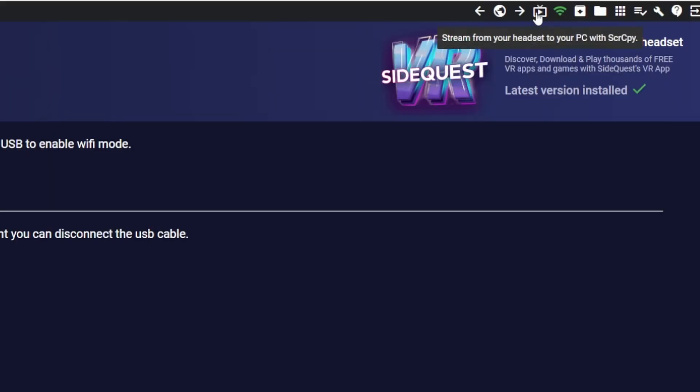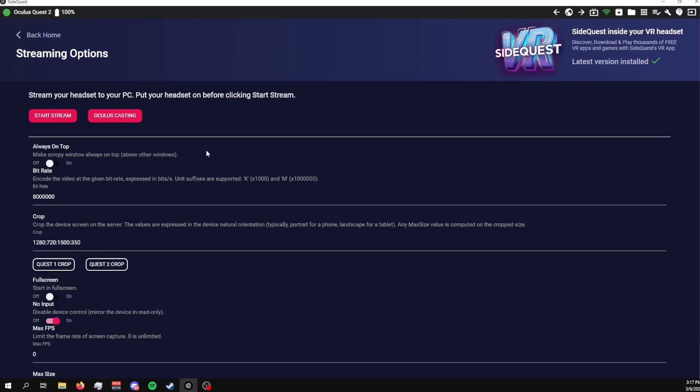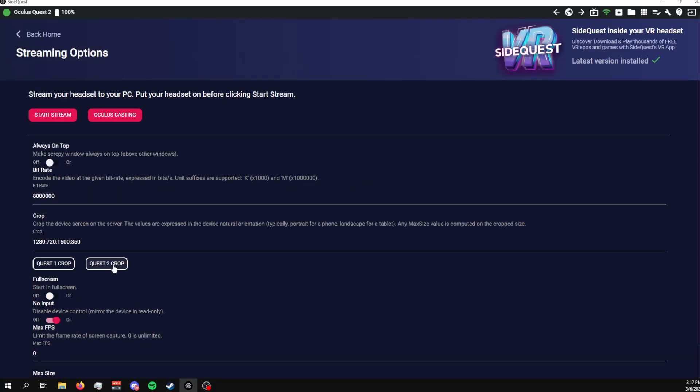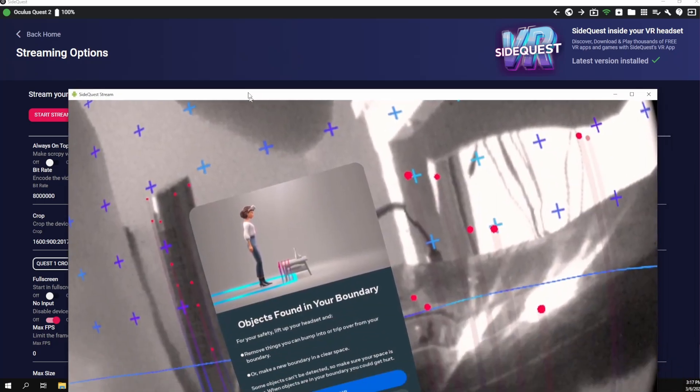With your Quest connected to SideQuest, on the top right of the menu bar you'll see an icon that looks like a TV with a play button on it. After clicking on that, you'll see settings you can change such as bitrate, crop, and max FPS. If you're using a Quest 2, make sure that you select Quest 2 crop before you click Start Stream.